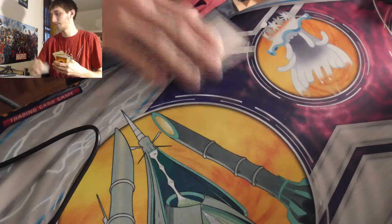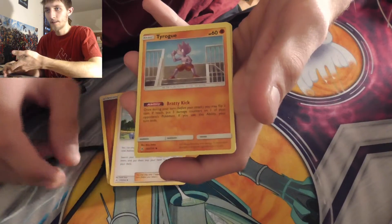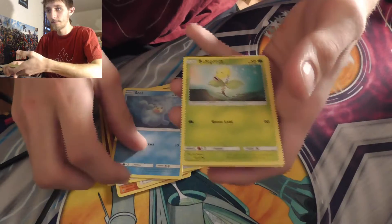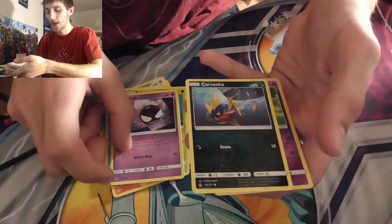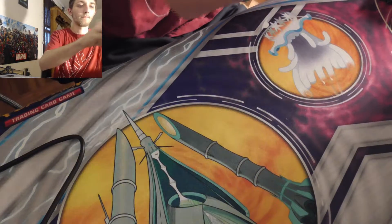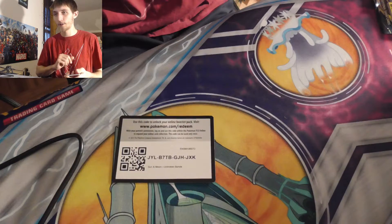Alright, we're going to start opening — moving these off screen. Pack one: fighting energy, Green's Exploration, Tyrogue, Happiny, Eevee, Seel, Bellsprout, Gastly, Carvanha, Houndour, and Croconaw. There's your code card.